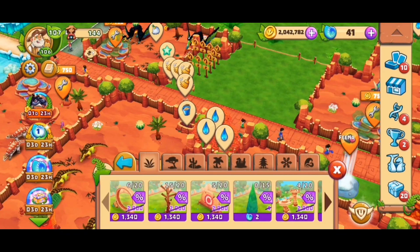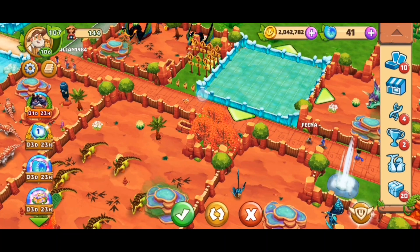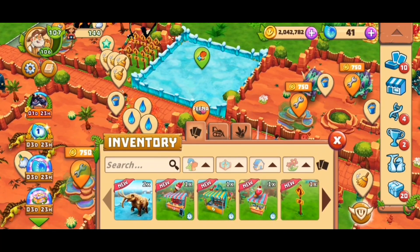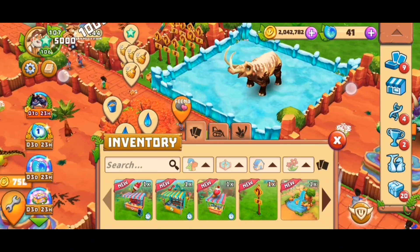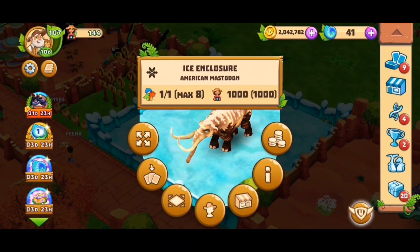Now we need a new ice enclosure and some space. I think this place might be enough — I still have some available, perfect, so we can already place it. Last time when there was a sale, I already bought some extra enclosures to save money later on. And of course only one fits here.